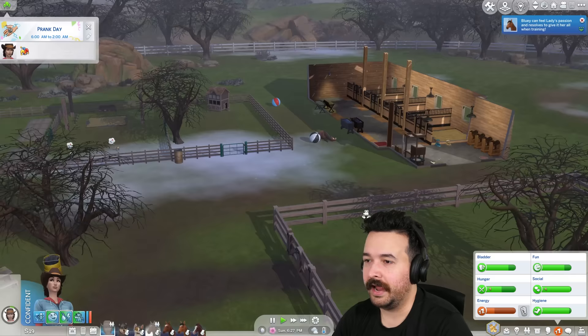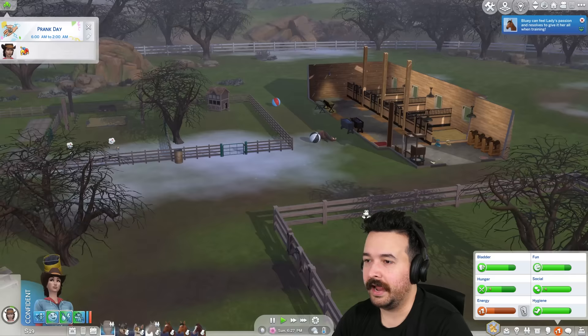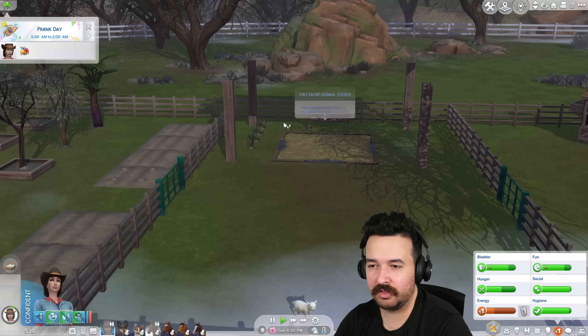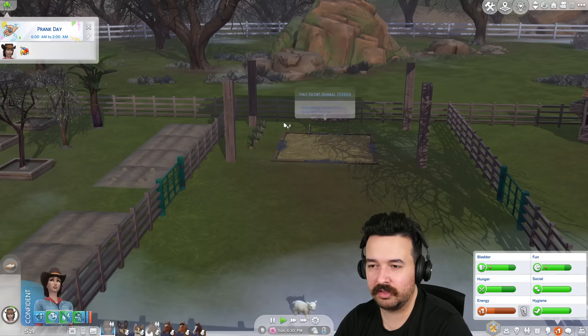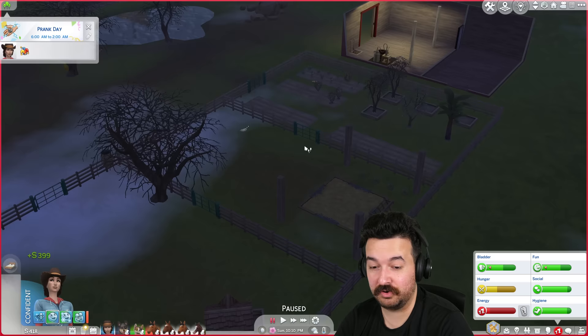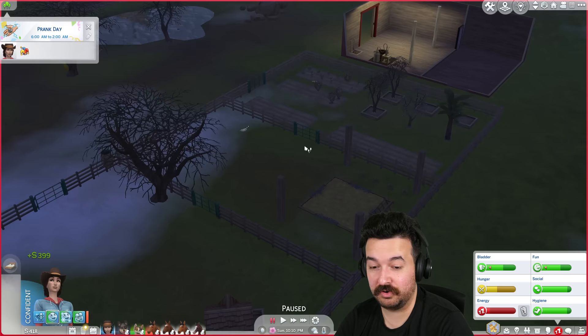Let's just do Western Pleasure with Flame. Do we have food for all the horses? We do — there is food in these. I think I need to fill up this one for the mini goat and sheep though, because they won't have anything. They seem to be confused and want to go do stuff but can't. There's also no prairie grass in there — we should get some spawning on the lot though, because I have that trait.